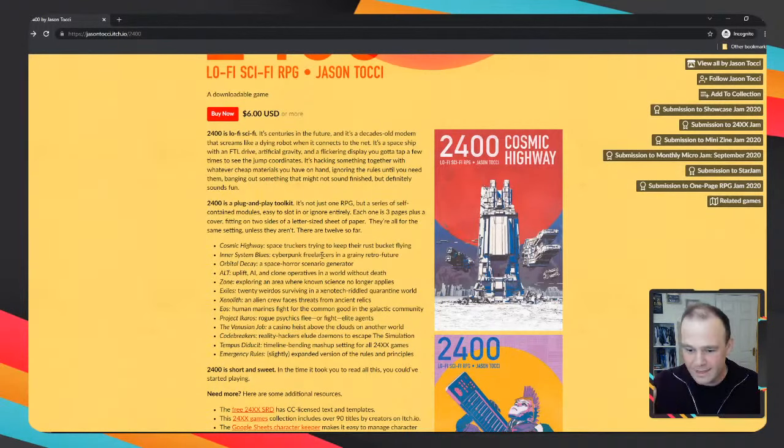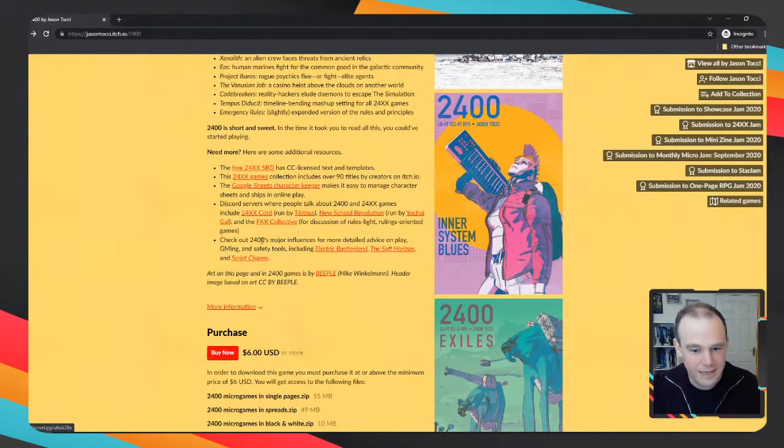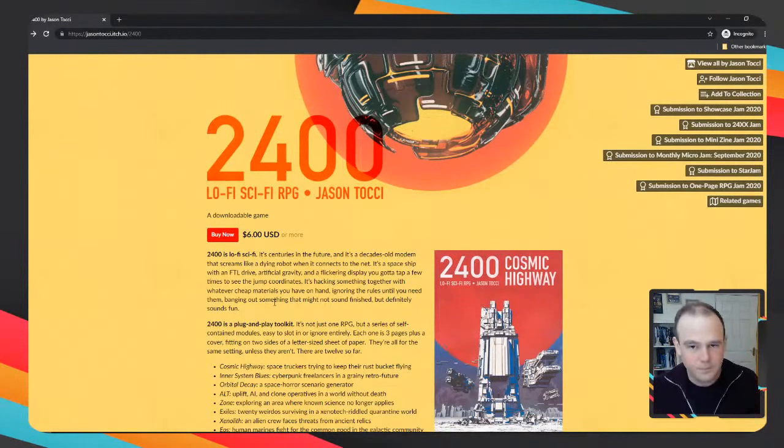Six dollars gets you 12 of these little four-page booklets, and aside from anything else I talk about today, I think these are worth buying regardless of where you stand. I need to give a disclaimer: Jason does actually credit Electric Bastion as an influence, which makes me question his judgment slightly. These are a series of modular games that all use the same system, all based around the same lo-fi sci-fi tone.